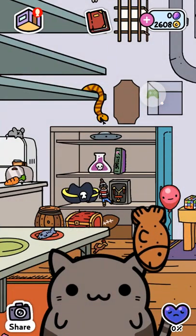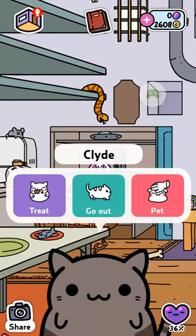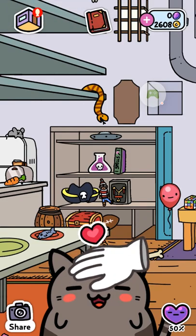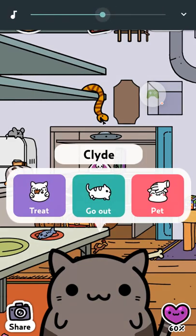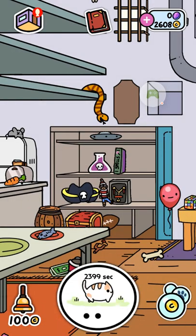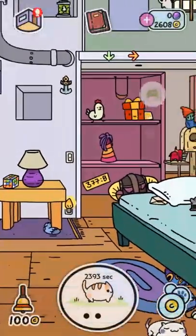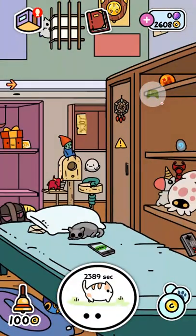So when you get your cat, you get this little happiness meter. You can either feed them or you can pet them. Petting them is adorable, but is unfortunately a little slower than feeding them. I usually just give them three treats and they should be at 100%. Then they go out, it can take between about 10 and 30 minutes, and they'll be back with a new item.